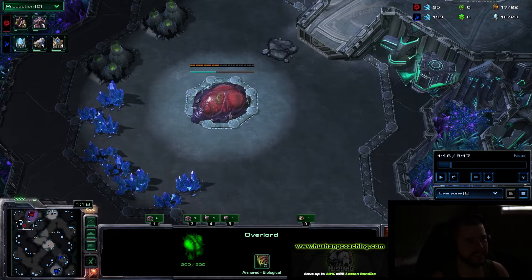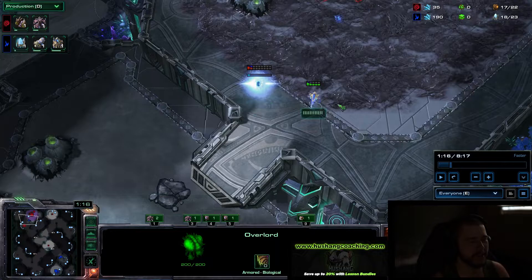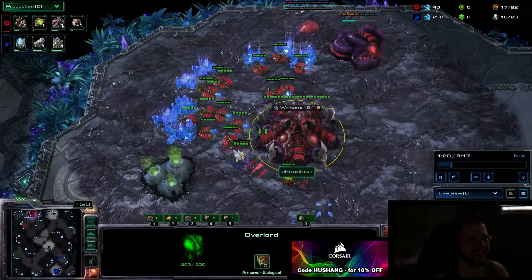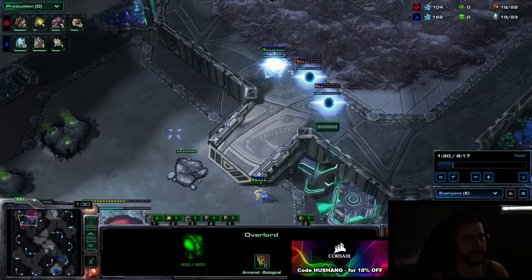You might be thinking my second overlord is in the middle of nowhere - I was going to proxy my spire. Usually I put it over here, but I was going to proxy a spire, and I think it's a law in StarCraft that if you want to do something slightly risky, the opponent always cheeses you right then. That's what happened here, but thankfully we don't really care too much because we're just going to make a roach warren. He goes for a full wall here and places his cannon.